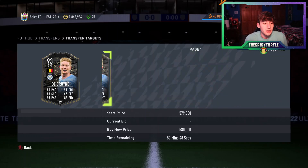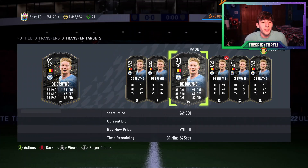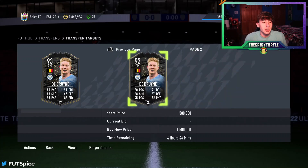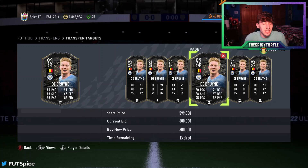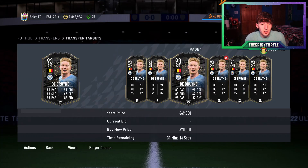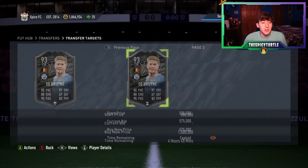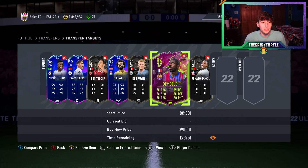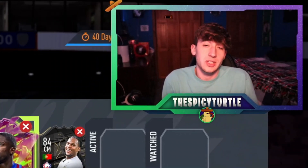Now you can do the same thing with any of these cards. With KDB, I noticed his low was around 500K, so his buy zone for me was the 500 to 550K range. I know he's currently selling at 600K. You can see here what's been happening with this card — you determine the buy zones, then sell at whatever the price is.